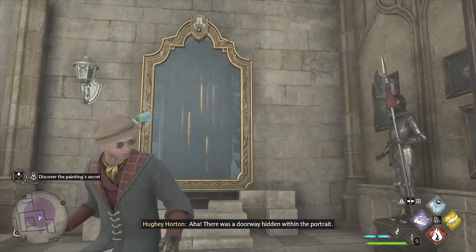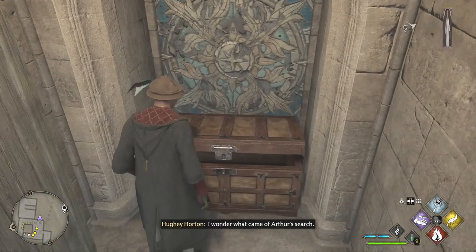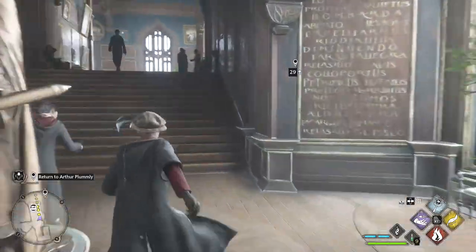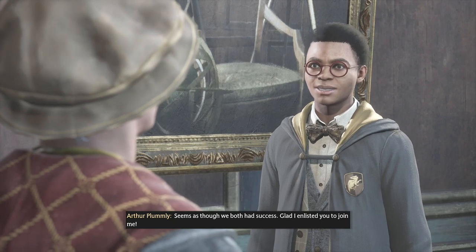And there we go — the painting's going to open up to a door actually, which is super cool. And there's our treasure. Once you collect that, head back to Arthur and do some dialogue. He's just in the same spot, just down the hallway. Go back to him and we finish our quest.